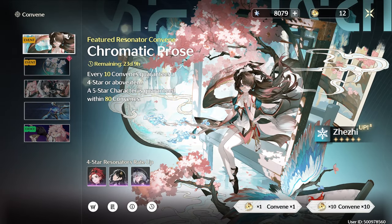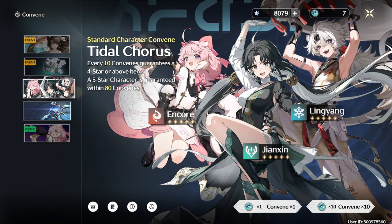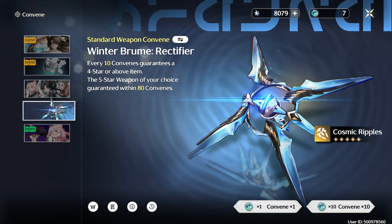As you guys can see, we are pretty poor. I had to hit hard pity for Changli, so this is all we got to work with. I am gonna save the limited banner weapon pulls, since I already have my hopes up on the standard banner rectifier.